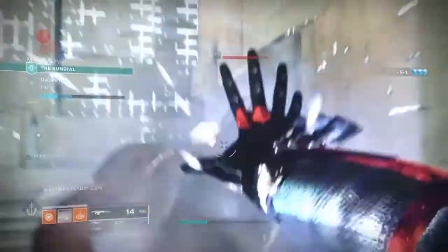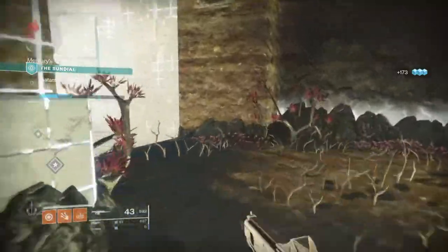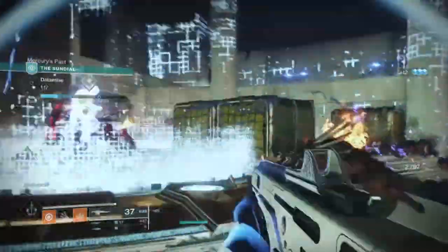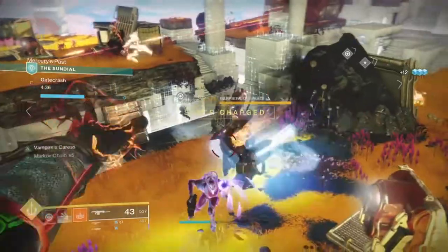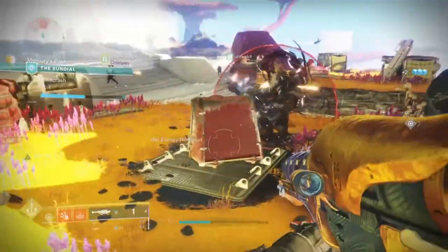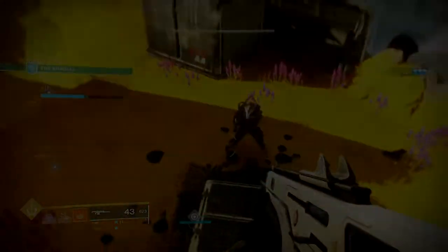For downsides, surprisingly there aren't any I can logically think of, which is great. It makes this build easier for someone new to pick up and just have fun with. If you have everything shown, you'll have a Warlock build that lets you zap the life out of everything you face, rewarding you with high health regen and overshields — and while your teammates are dying in tough content, you'll be the last one laughing. So have fun and modify the build to your liking. If you enjoyed the video, please leave a like and subscribe, and follow me on Twitter for more Destiny content. Thanks for stopping by and I'll see you in the next one.